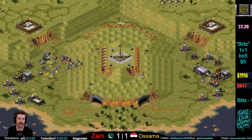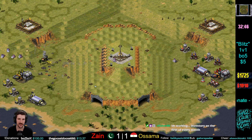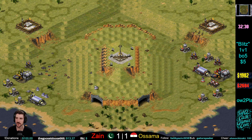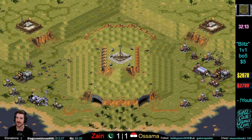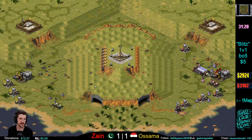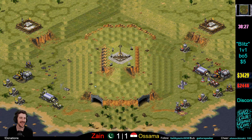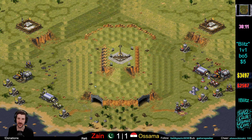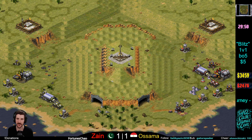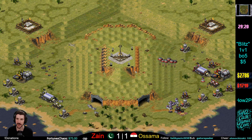I bet it's the tunnels messing up the pathing. There is actually a way to make tunnels work in Red Alert 2, but they have to move in a straight line — you could enter here and come out there. But it's super buggy. We don't really know why the mechanic exists — it's definitely not made for player versus player, though theoretically it could work.